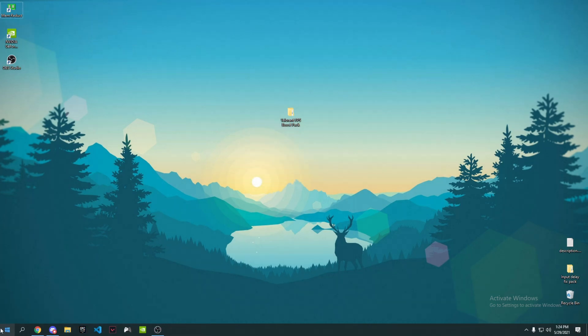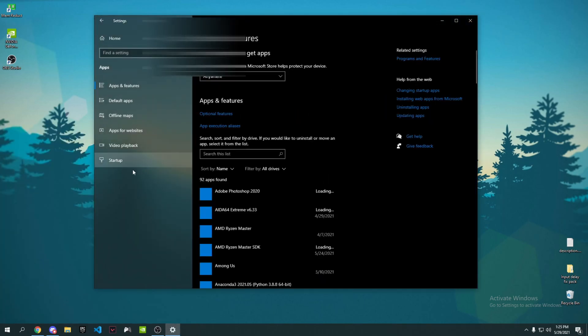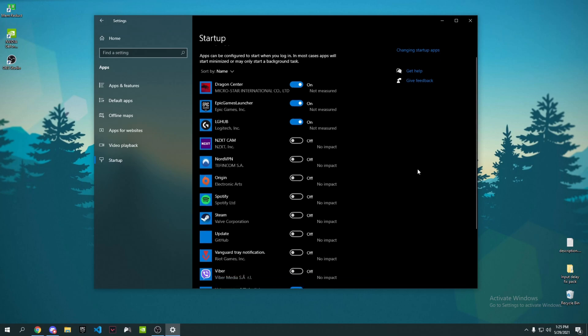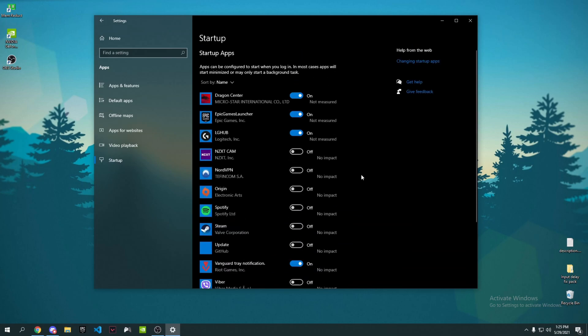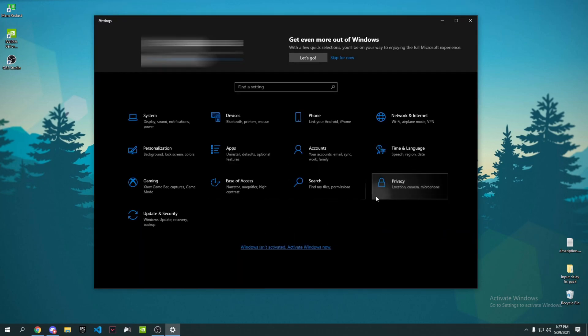Now for some Windows tweaks. Open Settings, go to Apps, then Startup. Startup apps are programs that launch automatically when you boot your PC — many run in the background without you realizing. Go through the list and uncheck all the unnecessary apps you don't need starting up when you boot your PC.